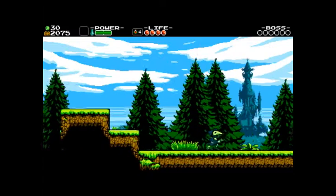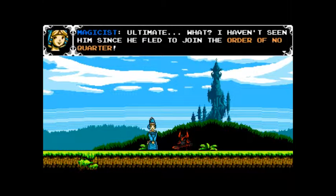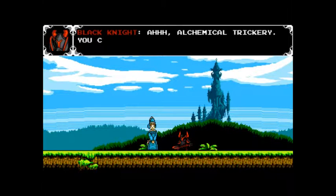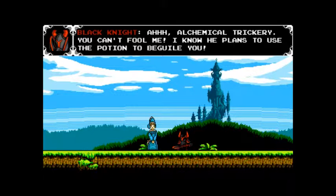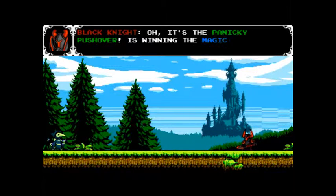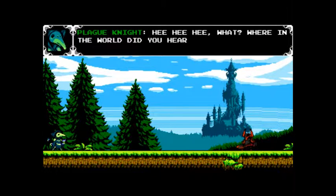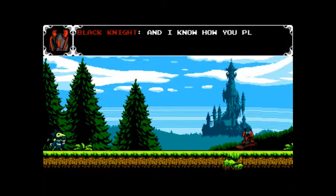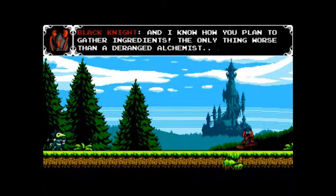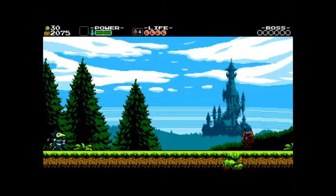Will it be the Black Knight, I wonder? This is the Demagicist! I know you're aiding him in his quest for the ultimate potion! I haven't seen him since he fled to join the order! Chemical trickery — you can't fool me! I know he plans to use the potion to beguile you! Someone's coming — it's the panicky pushover! Is winning the majesty's heart worth betraying your allies? I know you plan to gather ingredients — the only thing worse than a deranged alchemist is a traitor! Do what you will with the order, but none threaten the enchantress and live!